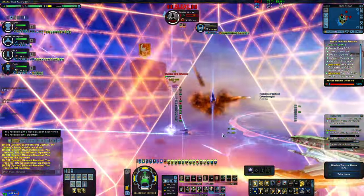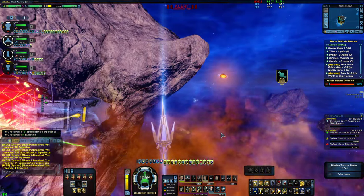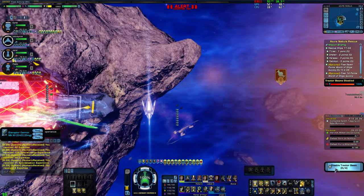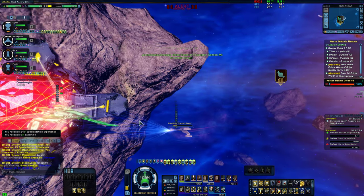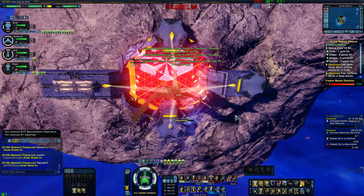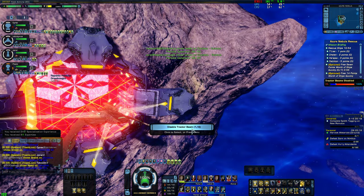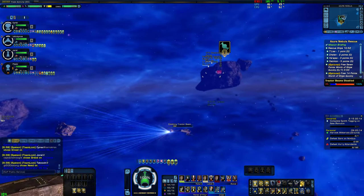See if my ship will fire. There we go. Get out of that stupid web. Now once you kill all of the enemy ships, you have to disable these tractor beams. And since you can only do it one at a time, it's kind of nice to have someone else with you.